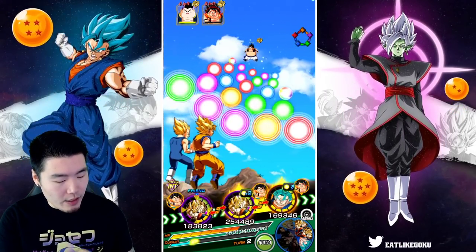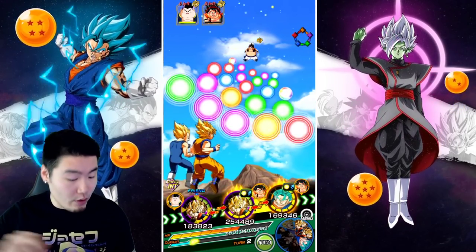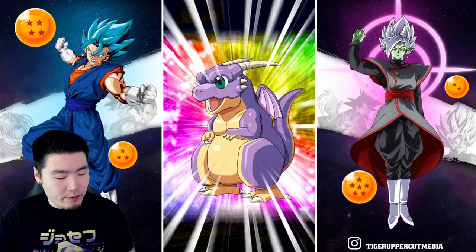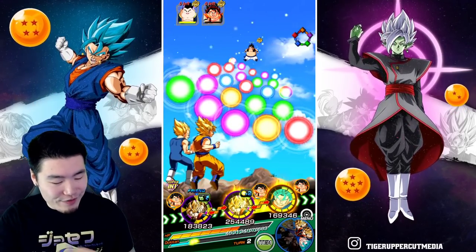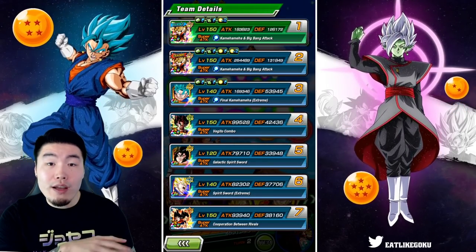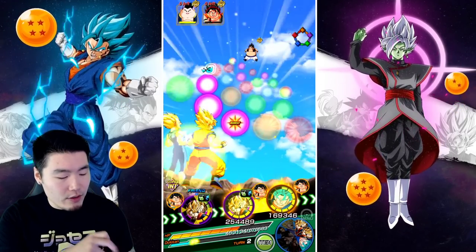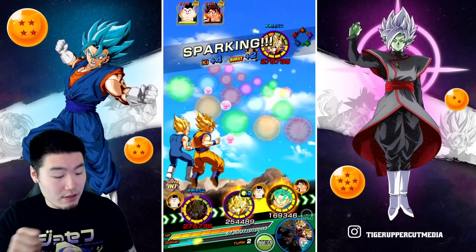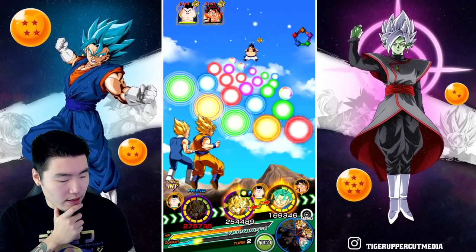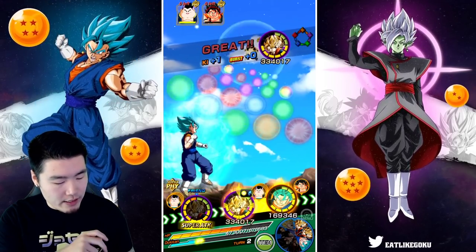I want to put Vegeto Blue in the third slot to link up with Super Saiyan 4 Vegeto. I'm going to pop an item here because we have all-type disadvantage in the first two slots. With type advantage in super battle road you still have to be very careful. We can take out the Veku here, and it should be fine as long as we have the other Icarus active.